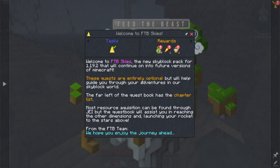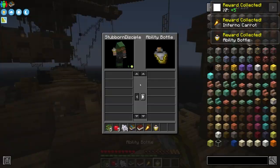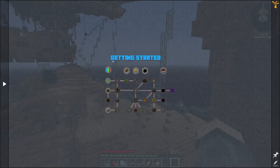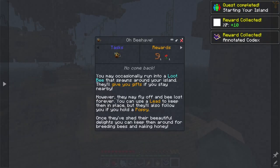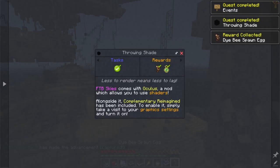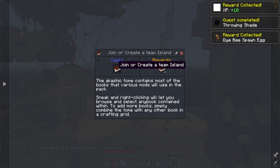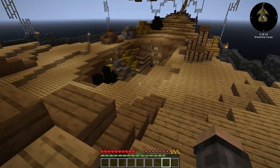Let's look at these quests. So to start with, we have 'Welcome to the Skies' - quests are optional but they will help. And we are going to the 'Getting Started' section. That's how you set up your island, especially for multiplayer. Join and create a team island - I think that's it, let's just get this going.